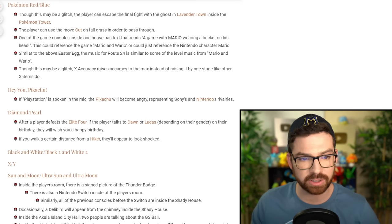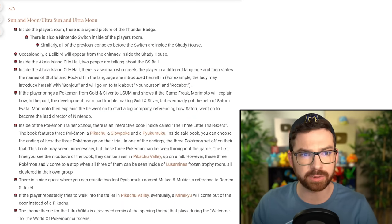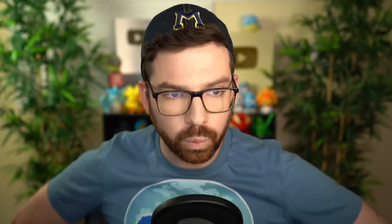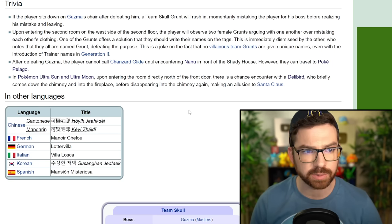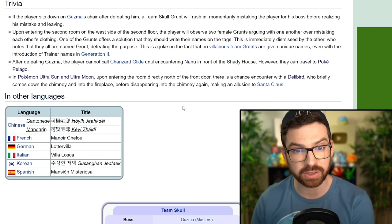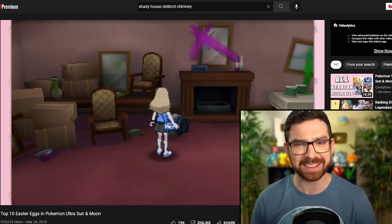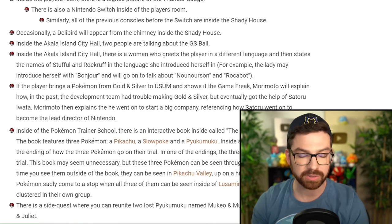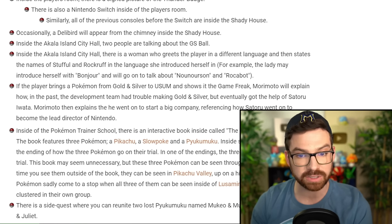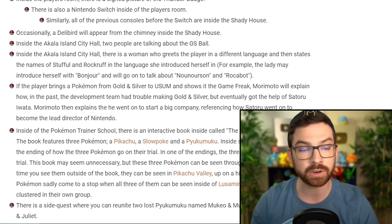After a player defeats the Elite Four, if they talk to Dawn or Lucas on their birthday, they will wish you a happy birthday. There's a bunch for the Alola games. Inside the player's room there's a signed picture of the Thunder Badge — the player is from Kanto. There's always the console of that generation in the player's room. In Ultra Sun and Ultra Moon, upon entering the room directly north of the front door, there's a chance encounter with a Delibird who briefly comes down the chimney and into the fireplace before disappearing, making an allusion to Santa Claus. If the player brings a Pokemon from Gold and Silver via the virtual console to Game Freak's Morimoto in the building, he'll explain how the development team had trouble making Gold and Silver but eventually got the help of Satoru Iwata. Morimoto then explains Satoru went on to start a big company, referencing how he became the lead director of Nintendo. I didn't know that story, but I think it's cool they tell it in the game.